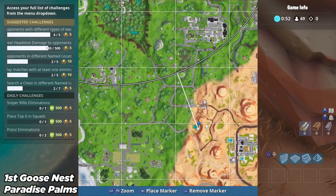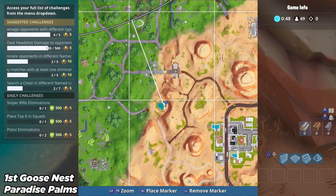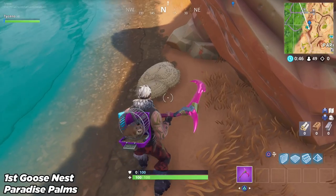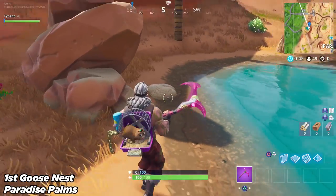The first nest is located right here to the left of Paradise Palms. You just want to go ahead to the nest, go to that blue marker, check it out, and there will be eggs inside of it. When it's done the eggs won't be there anymore — just hold square to search for them.